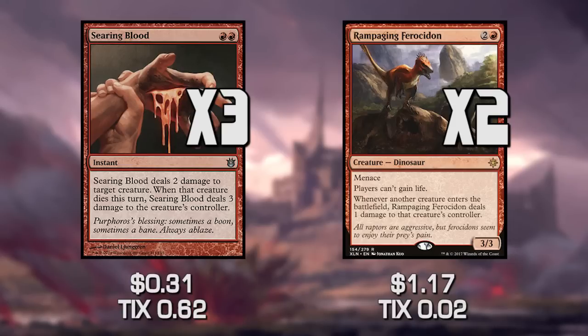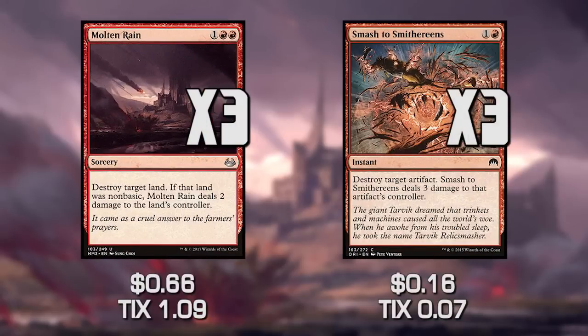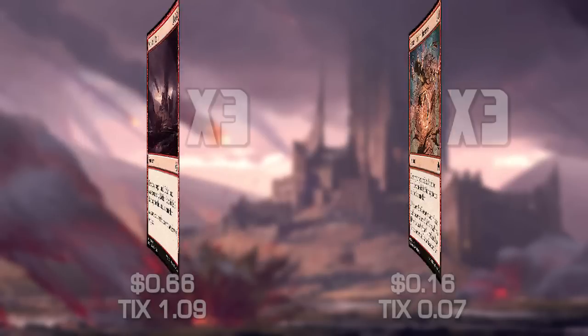The next two sideboard cards are Molten Rain and Smash to Smithereens. They share the same flavor: Molten Rain destroys target land and deals two damage to that land's controller; Smash to Smithereens destroys target artifact and deals three damage to that artifact's controller. We get to destroy specific things and deal damage at the same time.